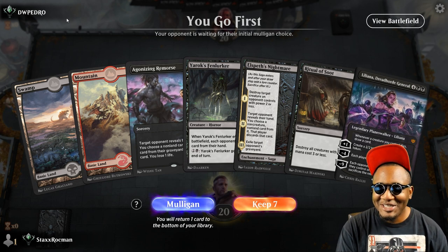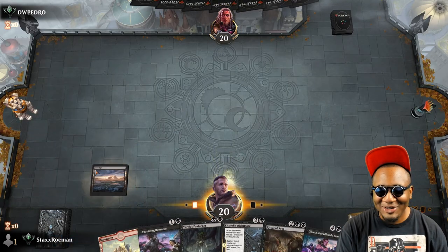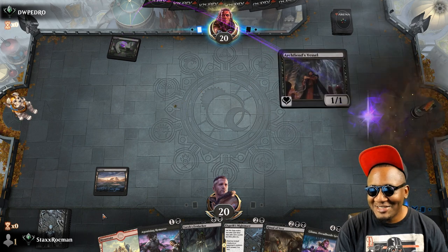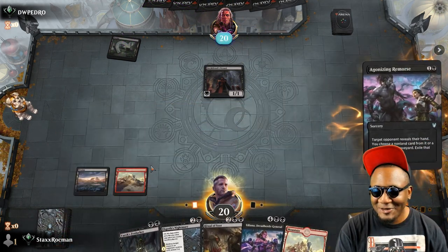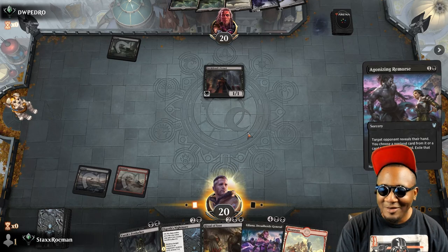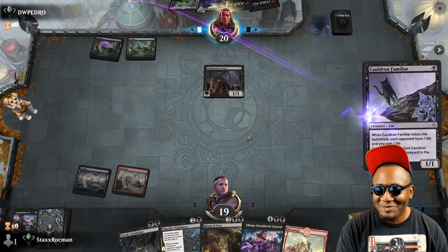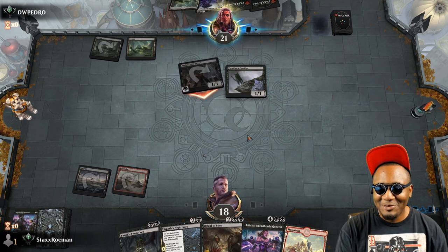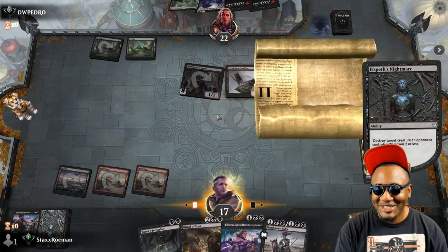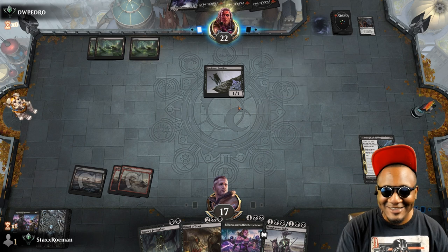I've never gone first with a deck so many times. I think I should put in a ticket to Wizards and say hey, your algorithm is off — it's picking me to go first too many times. Actually, I know what it is — it's because I spent money. I spent money on Core 2021. I opened like 200 packs on Arena, so I'm being rewarded to go first in every game. This is proof — all you have to do is spend money.